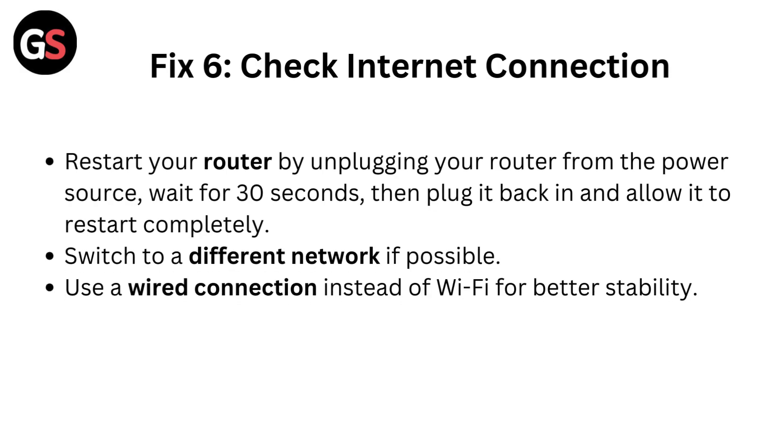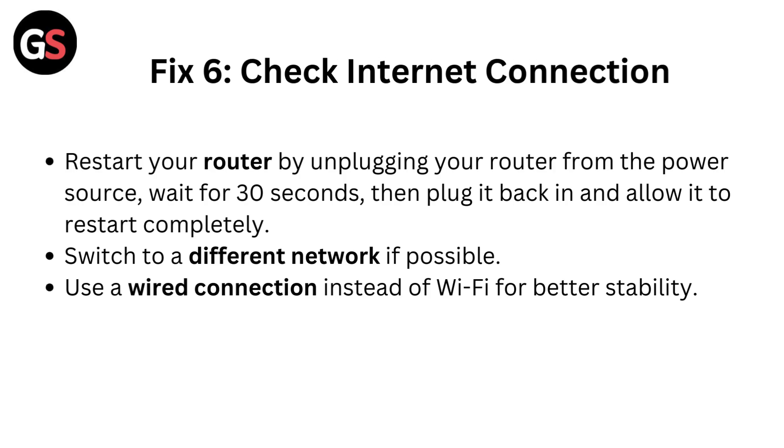Fix 6: Check your internet connection. Restart your router by unplugging it from the power source, wait 30 seconds, then plug it back in and allow it to restart completely. Switch to a different network if possible. Use a wired connection instead of Wi-Fi for better stability.